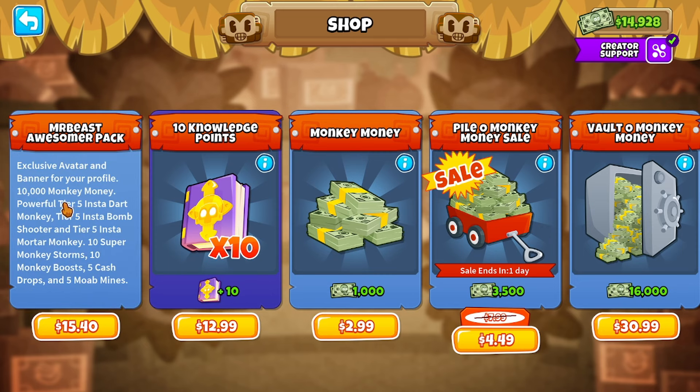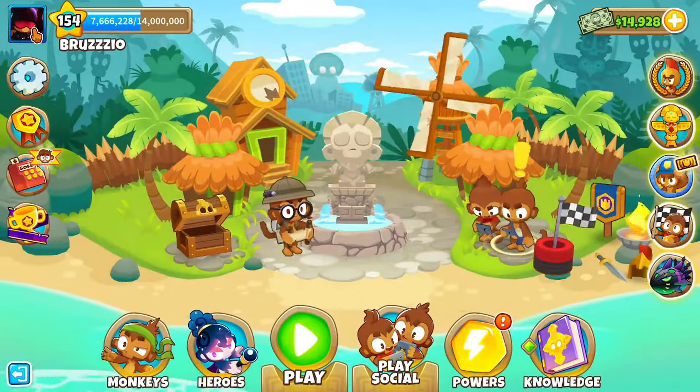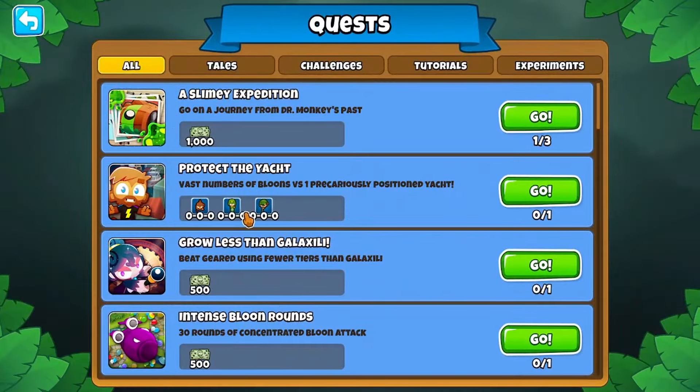It has a bunch of stuff: 10,000 monkey money, T5 Insta-Dart Monkey, T5 Insta-Bomb, and T5 Insta-Mortar. That's the stuff they actually used in the video for the yacht, for protecting the yacht — the newest video on Mr. Beast's channel. And believe it or not, that's actually the newest quest. It's a quest now — Protect the Yacht with Mr. Beast.